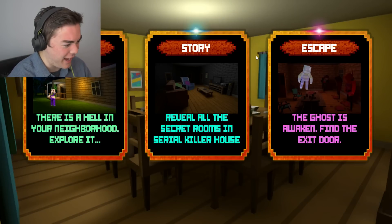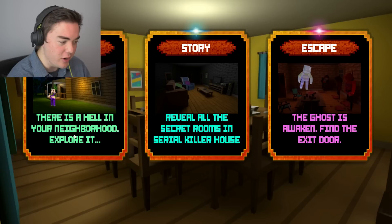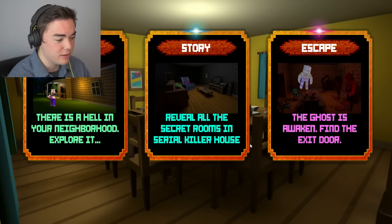So we're in Blocky Neighbor 3D and you get three modes. This game company always has like three different things. We can play Classic - 'there is hell in your neighborhood, explore it.' We can play Story - 'reveal all the secret rooms in serial killer's house.' And then Escape - 'the ghost is awakened, find the exit door.' Let's try Story first.